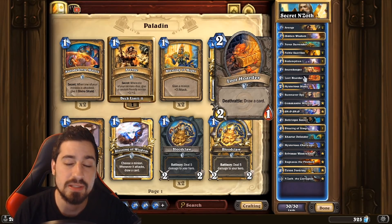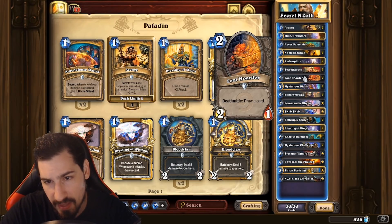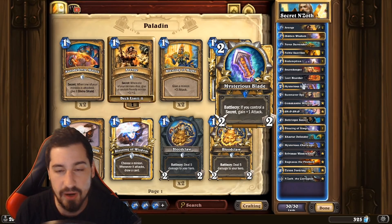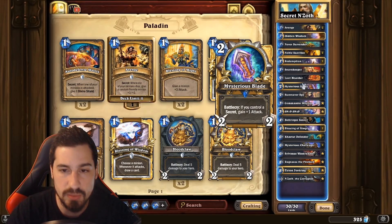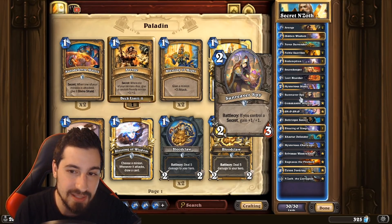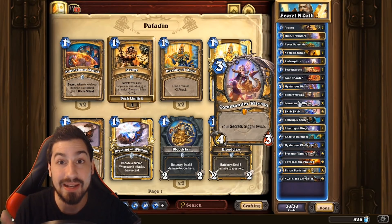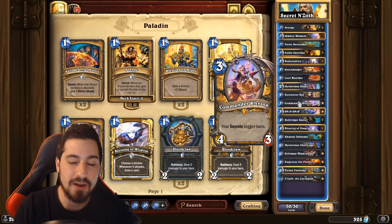We run Secret Keeper because every time we play a secret she gets +1/+1. She does not work with Mysterious Challenger though — if you have Secret Keeper out and you play Mysterious Challenger who summons five secrets for you, she doesn't actually get +5/+5 because you didn't actually play them, he played them. Loot Hoarder — like I mentioned, this deck has a problem drawing; Loot Hoarder is draw, works well in the early game with Redemption, also gets brought back with N'Zoth. Mysterious Blade — we want this over True Silver because it's basically Fiery War Axe if you have a secret out. Sun Reaver Spy — we play this guy because we play secrets, he's a 2-mana 3/4 when we have a secret out.